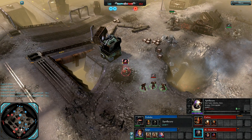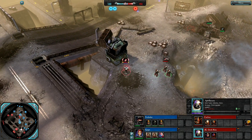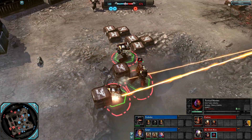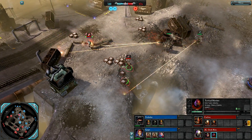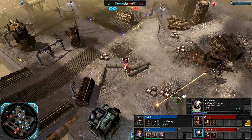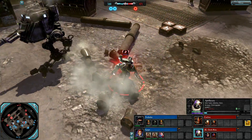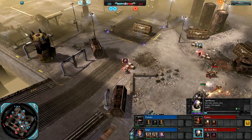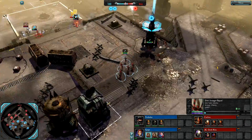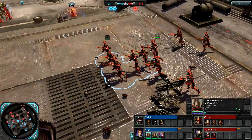Straight away I noticed that the Apothecary is up to 615 hit points from his default 550. Tactical Marines are back up to their old school 1050 hit points — I'm not sure if that comes along with a cost increase. You can also notice that the Apothecary has a pretty cool new model. Over on Blue Team, Guardians have been replaced by Dire Avengers — basically just a fluff change.